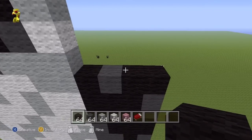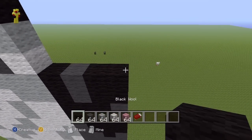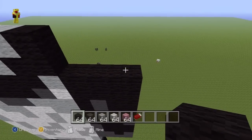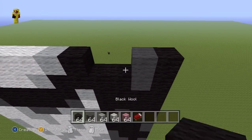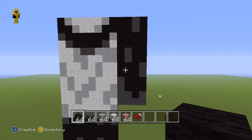Next row is a repeat: two black, one dark grey, one black. The next two rows are completely black. Next row: one black, one dark grey, two black. Next row is a repeat. Let me just show you the arm — nothing too complicated, you're just working with four blocks.